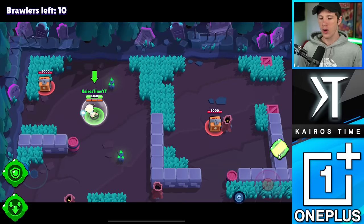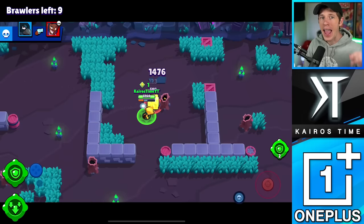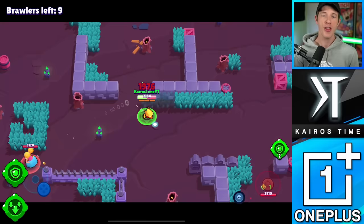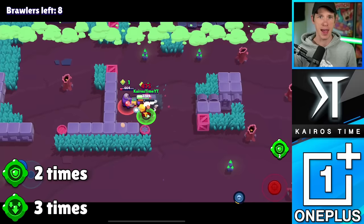When it comes to Crow's gadgets, the distinction of when to use each one is pretty clear. Defense Booster is the much better choice in a 1v1 situation or in Showdown, where staying alive is so important. He can use it to super onto nearly any target and take them out unscathed, which makes it super deadly. There is the argument that it can only be used two times per match while Slowing Toxin can be used three times, but in a 1v1 or Solo Showdown situation, Defense Booster is the best gadget.